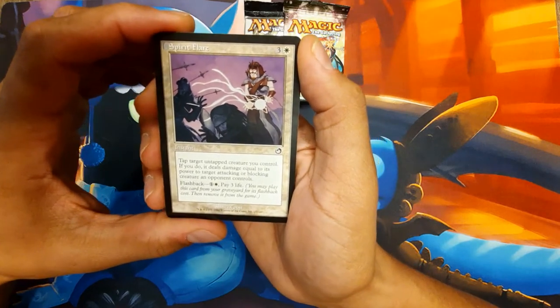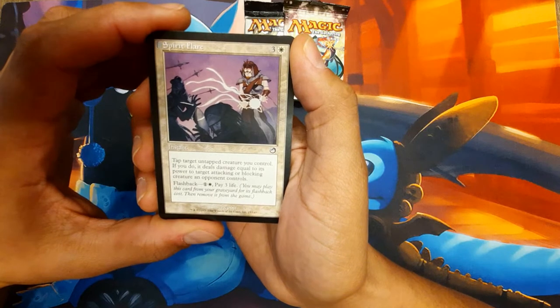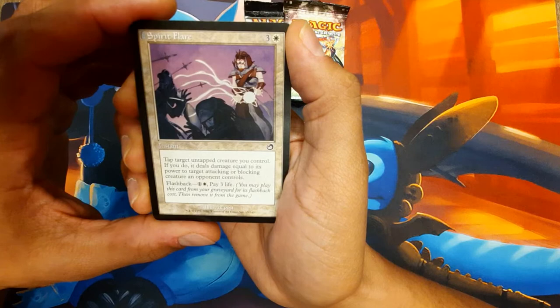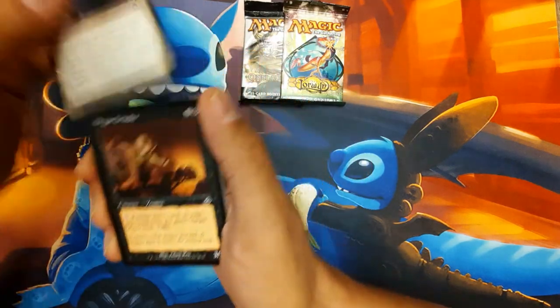Spirit Flare - instant. Tap target untapped creature you control. If you do, it deals damage equal to its power to target attacking or blocking creature an opponent controls. And you can flashback for 2 and 3 life. Nah, moving on.